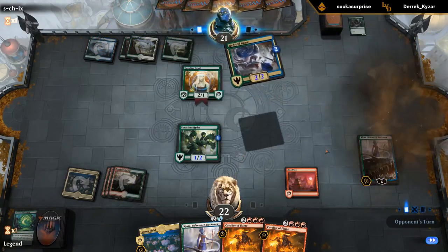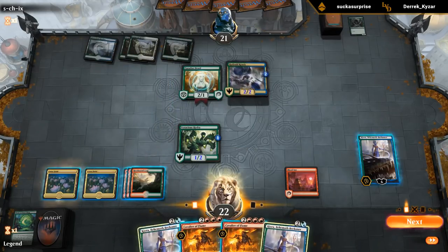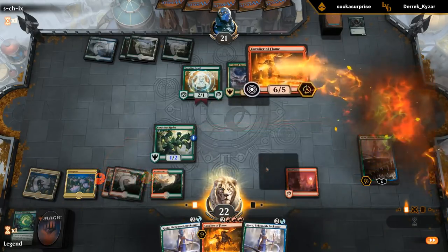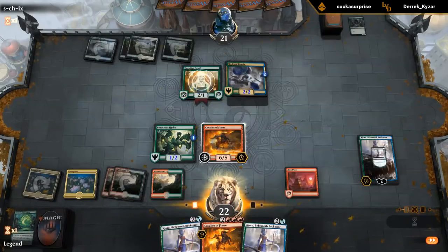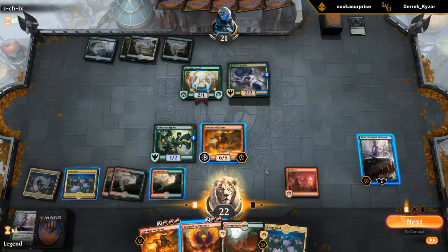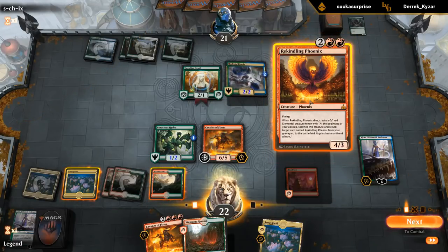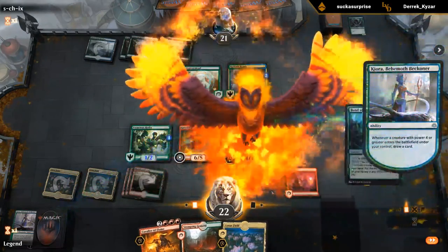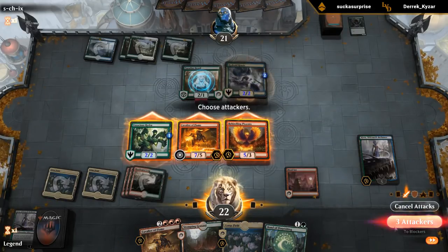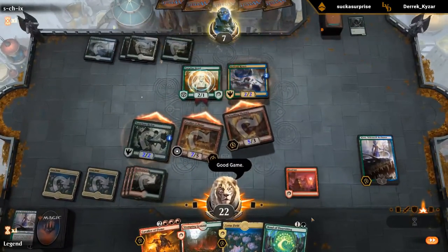Alright — opponent has Hydroid Krasis for two and a backup Kiora. We'll play Lotus Field and then Cavalier — no need to untap anything with Kiora yet. We'll draw first from Kiora, then discard some Kioras. Another Lotus Field — we're definitely doing it here. We play Phoenix, then untap a land and give everything haste. We attack with all, and next turn we get to go Lotus Field into another Cavalier, pump our team with Cavaliers a bunch. The opponent won't be beating that.